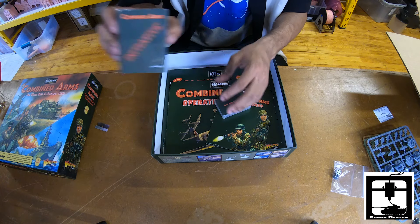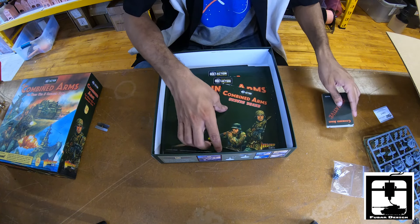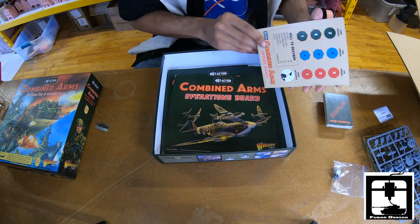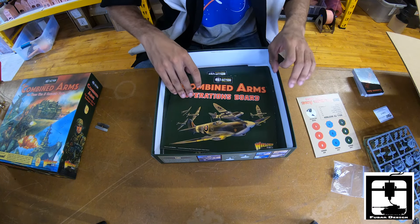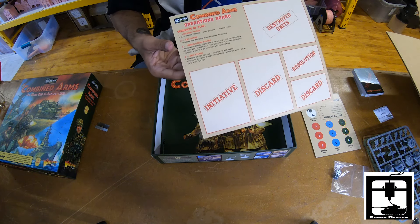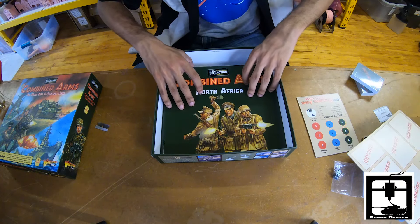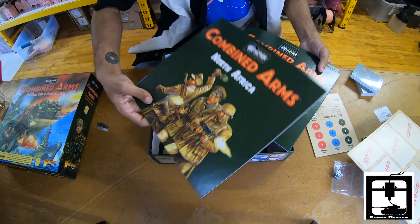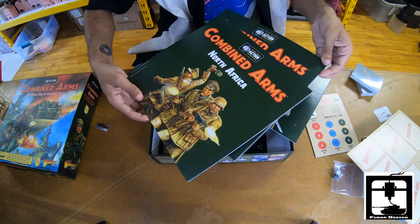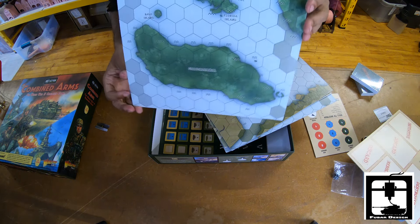We also get more boards — these are the larger boards that you see people putting their cards on top of. Here are the different maps: North Africa, the Eastern Front, Northwest Europe, and some of the Pacific. Starting with the Pacific, we have a map of Guadalcanal.